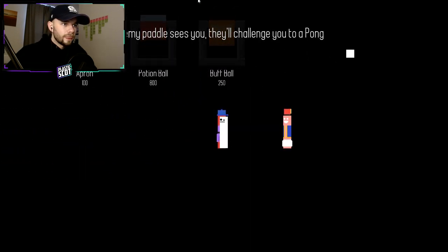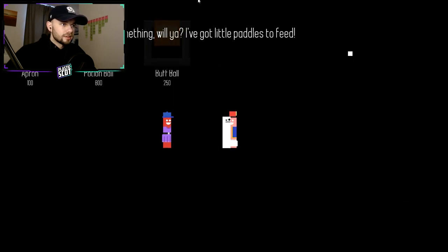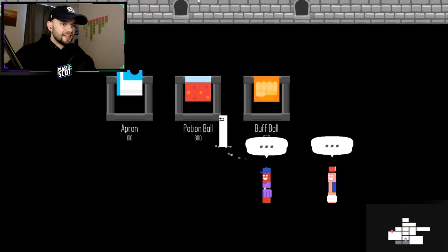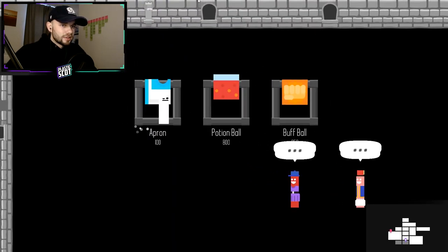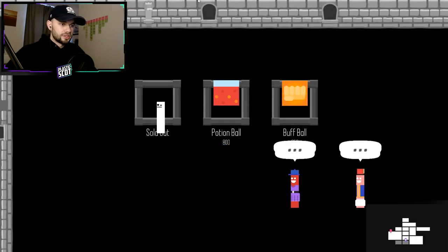What's this down here? If an enemy paddle sees you — oh okay, we're called paddles. I am a paddle. They'll challenge you to a pong battle. I realized that, sir. Buy something, will you? I've got little paddles to feed. What does an apron do? I've purchased it. I don't know what it does, but I'm wearing it now, I guess. I need health.